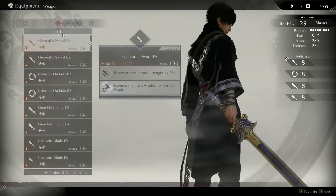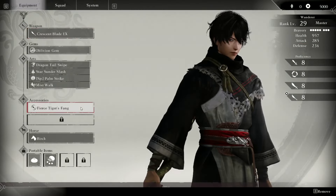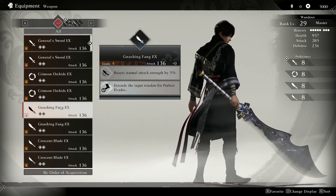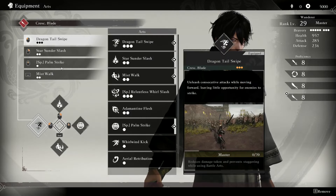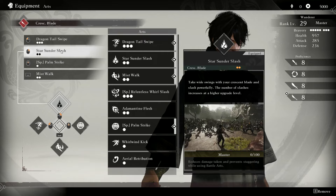I decided to look through the character customization and had to pick the Glaive as my chosen weapon — knowing me. But there are a lot of different customizations you can pick from if you wanted something else. Weapons have their own skills to pick from as well, but I was pretty happy with what was pre-picked so I just left it how it was.